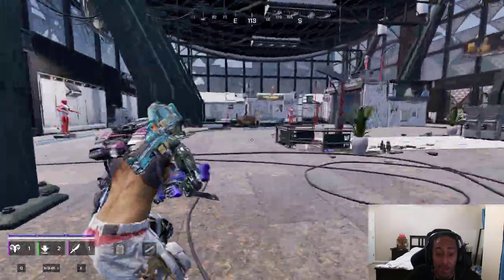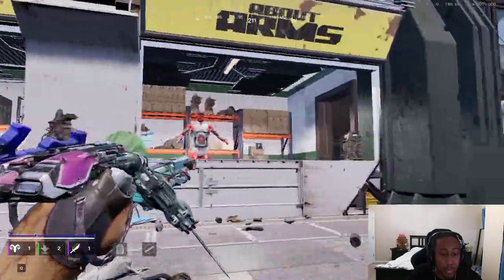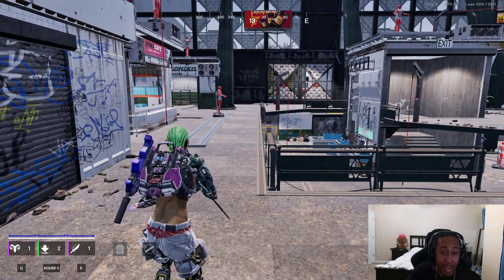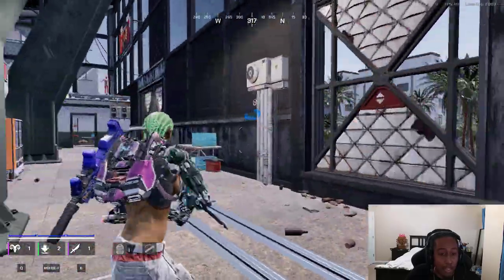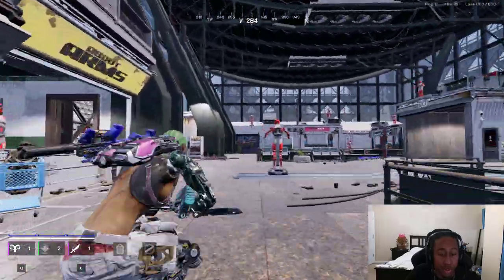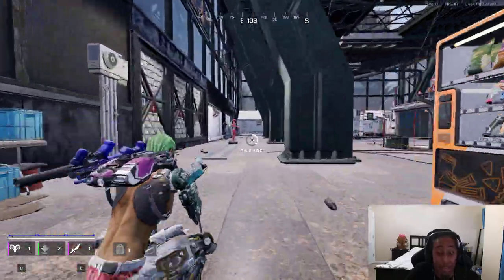Another cool thing is you can actually shoot while doing slide cancels to keep full momentum and go for crazy plays. For example, if I'm sprinting I can turn around toward my enemies and continue the slide cancel. When doing this tech, you have to position your aim back to where you were when you uncrouch — if you don't, you'll stop in place. But if you do it correctly, you can turn full around, turn back, and keep your same momentum.